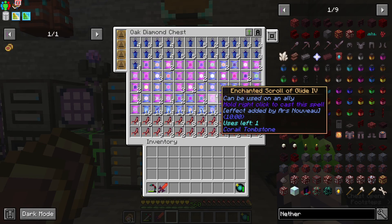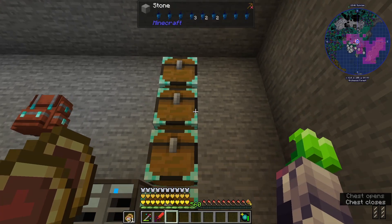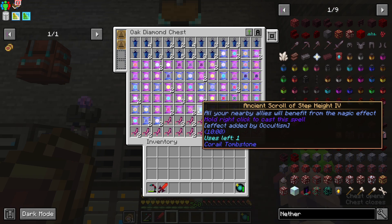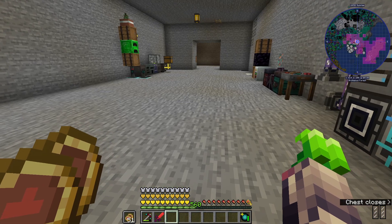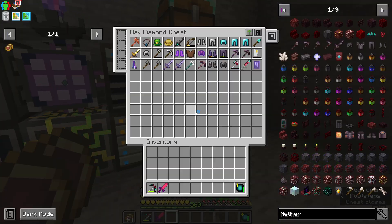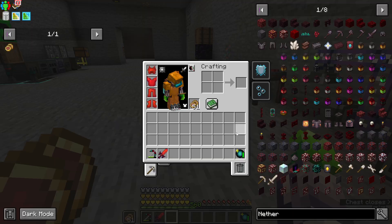But with the side effect of that, you'll see that I have several diamond chests on the right of my ME system. That is because of coral tombstones — these are overly full of different things: poppets, scrolls, and receptacles. I've just kind of thrown them in there and cleared one out so we could have normal things in there.